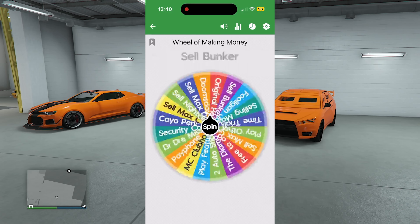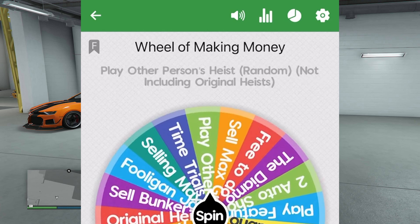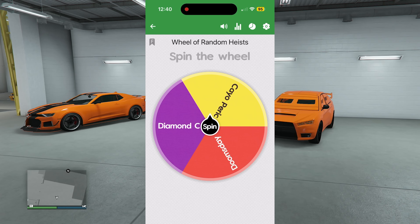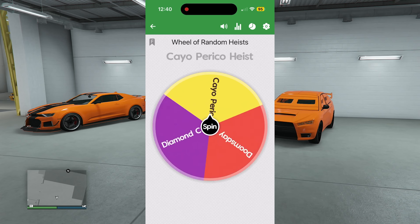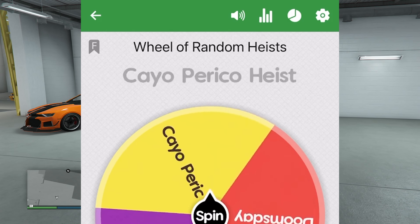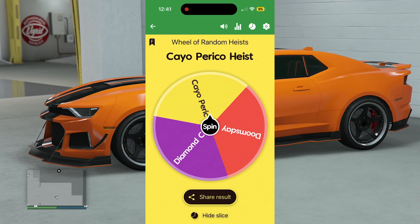On the wheel of making money, the wheel spun and it looks like we're going to have to join another person's heist at random — not including the original heist. On the wheel of random heist, I have Cayo Perico, Diamond Casino, and Doomsday on there. The wheel landed on a random Cayo Perico heist, but since we've done it so many times we go to the wheel of heist challenges.